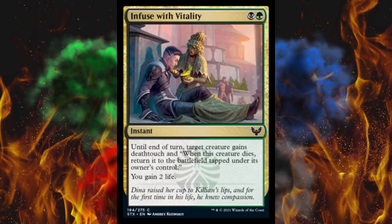Next up, we've got Infused with Vitality — it's a silver quill. It's a 2-cost instant. Until end of turn, target creature gets deathtouch. And when it dies, return it to the battlefield tapped under its owner's control. Now, remember, you don't have to target a creature you control, and you gain 2 life off this spell.